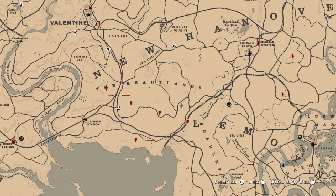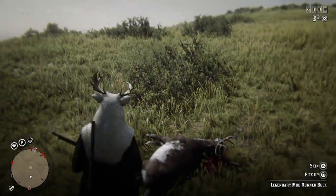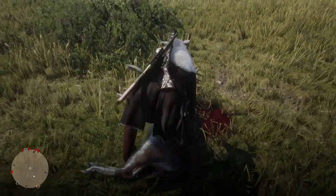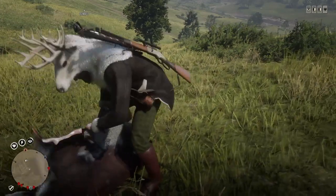I was just doing circles around each point and hoping it spawns. If nothing shows up within a few laps, I do a server hop and come back. When I did that last time it worked out really well. This is the second legendary we've gotten within half an hour of each other, which is awesome — super pumped. Let's take this over to Gus and see what we get for it.